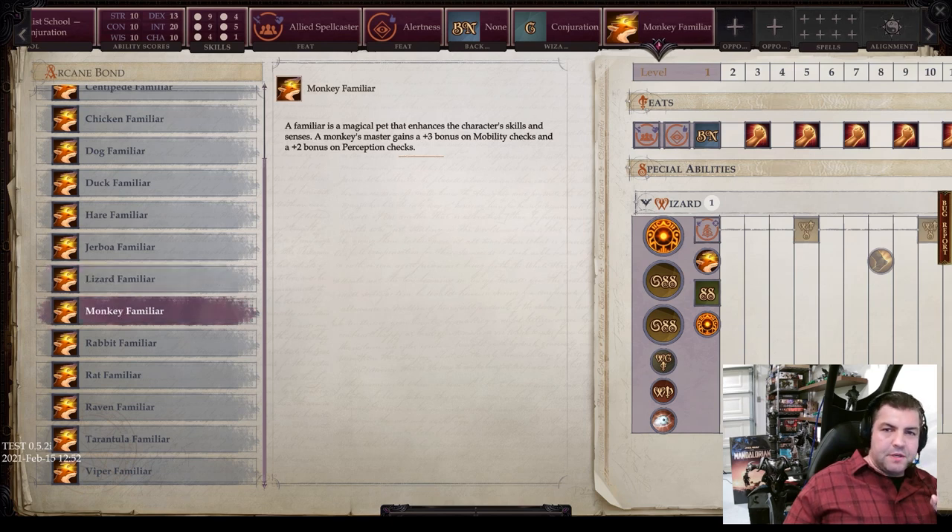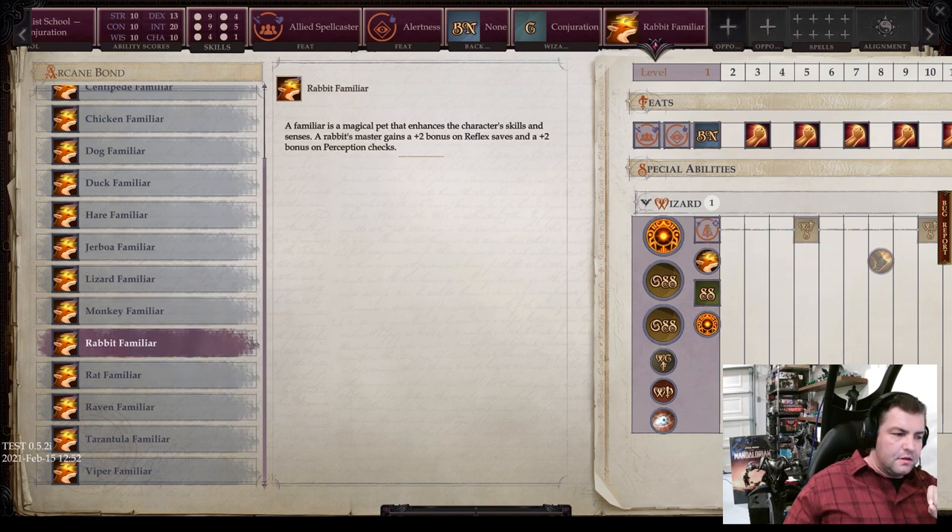Next you have the monkey familiar — plus 3 bonus on mobility checks and a plus 2 bonus on perception checks. Then the rabbit familiar gives a plus 2 bonus on reflex saves and a plus 2 bonus on perception checks. Reflex saves are pretty helpful for avoiding those AOE damage attacks especially.